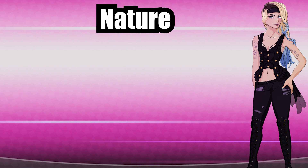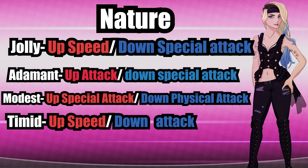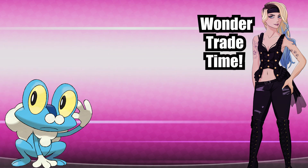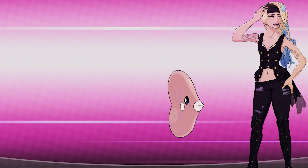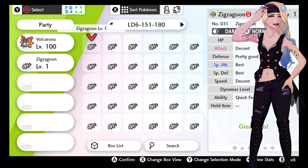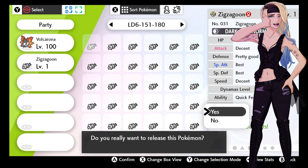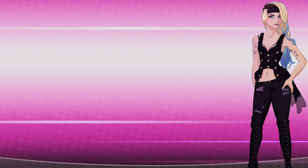A nature is gonna increase one stat while decreasing another, and there are 16 in total with some neutral natures that will do nothing. In competitive Pokemon you'll often see things like jolly, adamant, modest, timid as common natures. If you've ever wonder traded you'll probably have mons of these natures because basically we wanted to trade off reject Pokemon who just weren't good enough for our obnoxiously high standards. And that's basically how Pokemon stats work, which means we can move on to lesson 2.